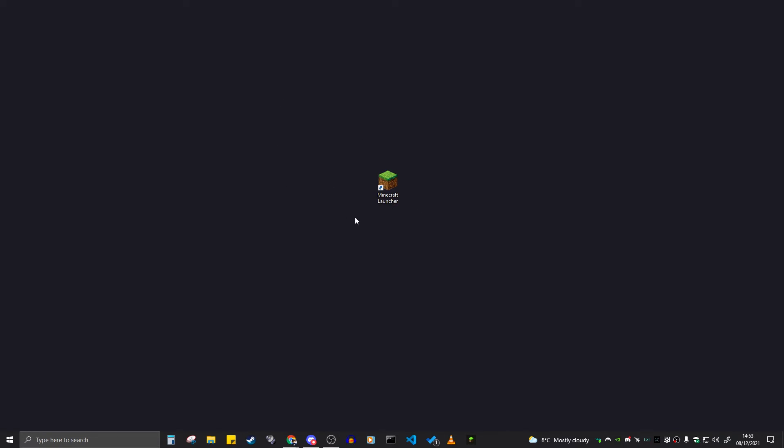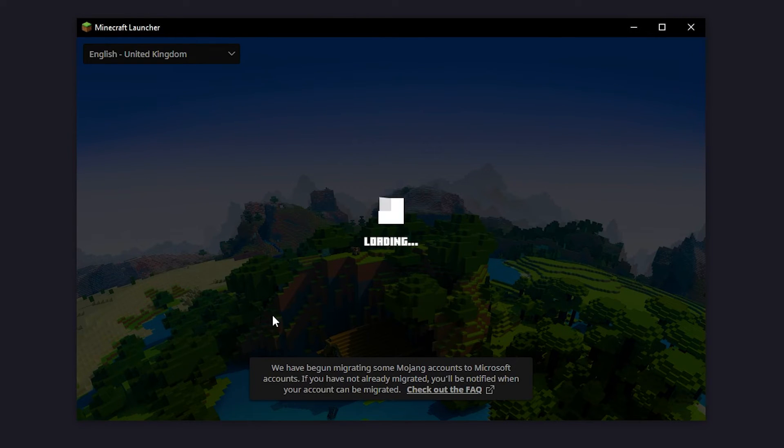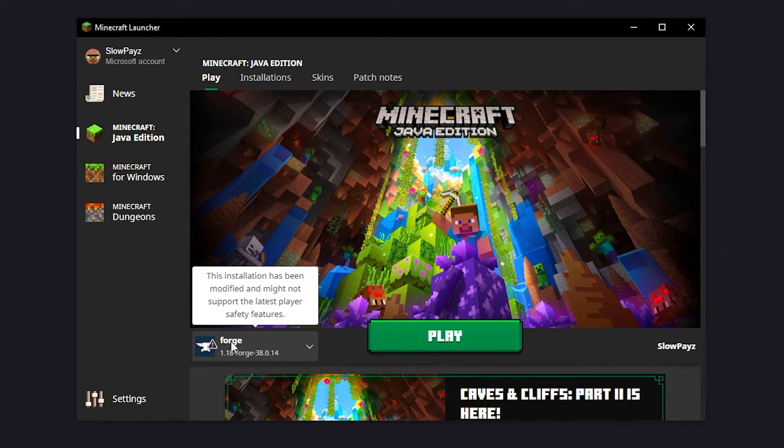I'm on my desktop right now and the first thing you're going to want to do is load up your Minecraft launcher. Once it loads up you should see that I've got Forage installed — there it is. Now if you have not installed Forage, I recommend doing that before going forward with this video.